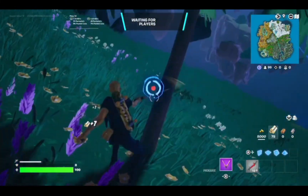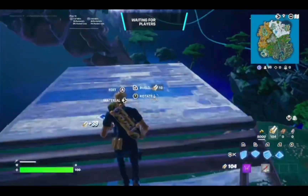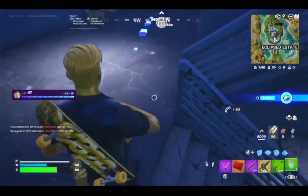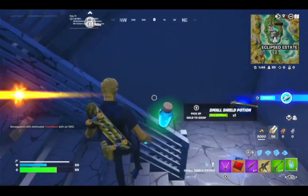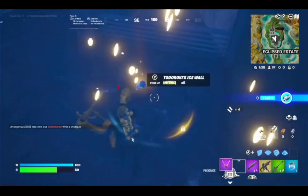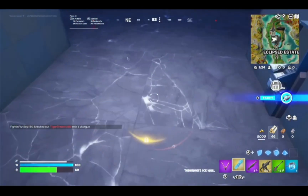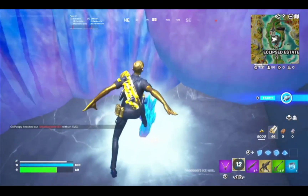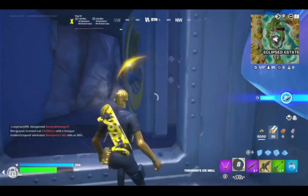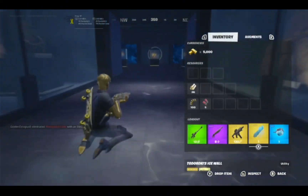I'm ready, I'm feeling confident today — we're gonna catch this dub. My game is hitching and the 91 ping is insane. Oh, new ice wall! I'm actually gonna use that right there and then build just like that. That is a W if I've ever seen one.